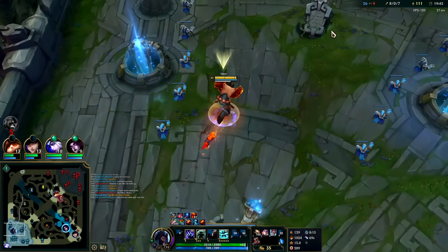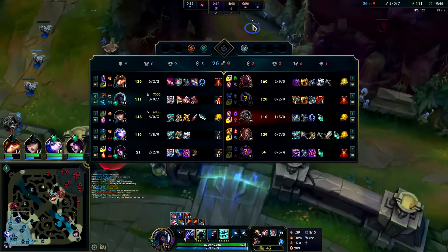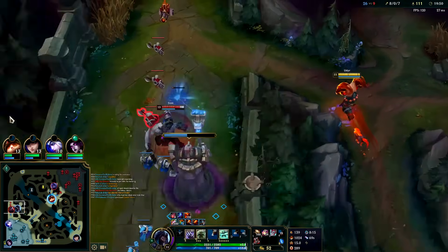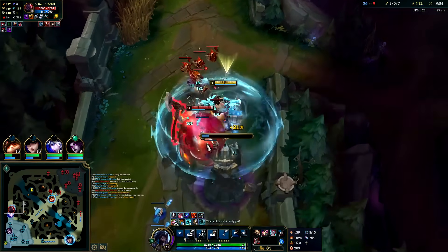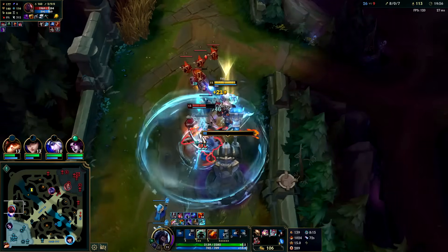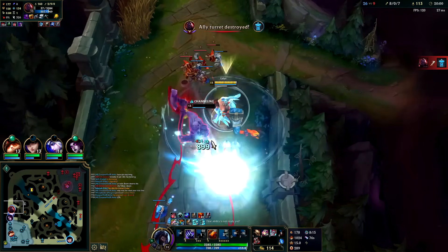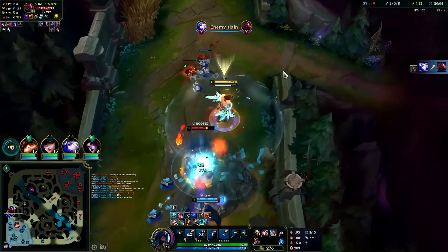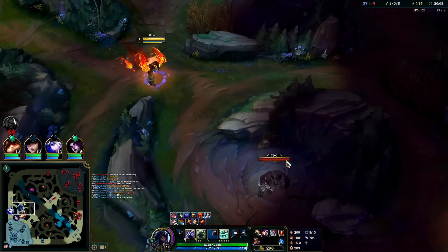We shred squishies and tanks alike because Liandry's is percent-based damage. Stun in a double R, swap into Q for attack speed — Q, auto-auto, W, auto-auto, R, auto-auto. Stun him out. He doesn't even have heart steel so you don't really have to worry about him hitting us with straight autos.